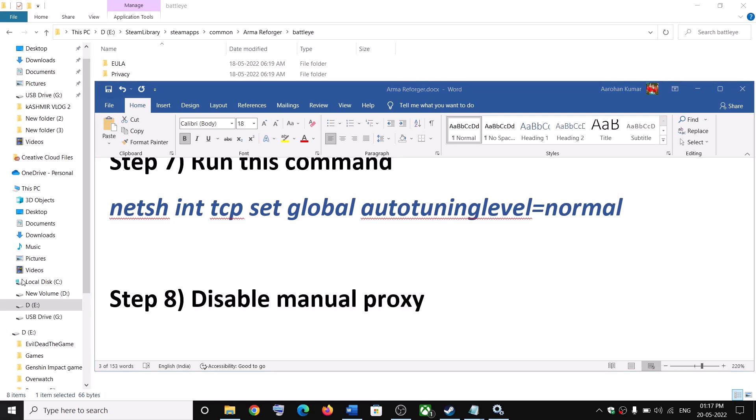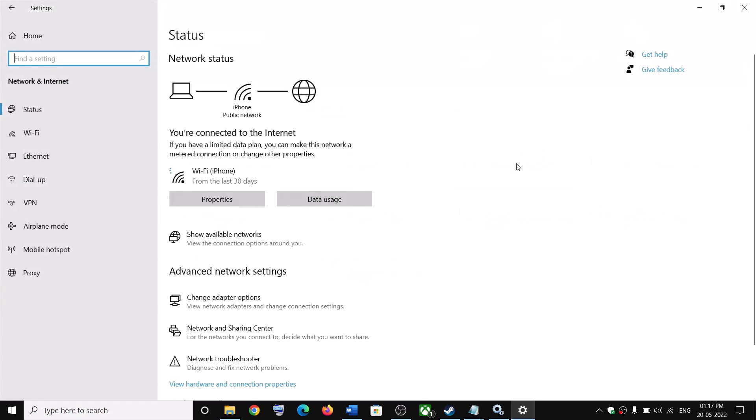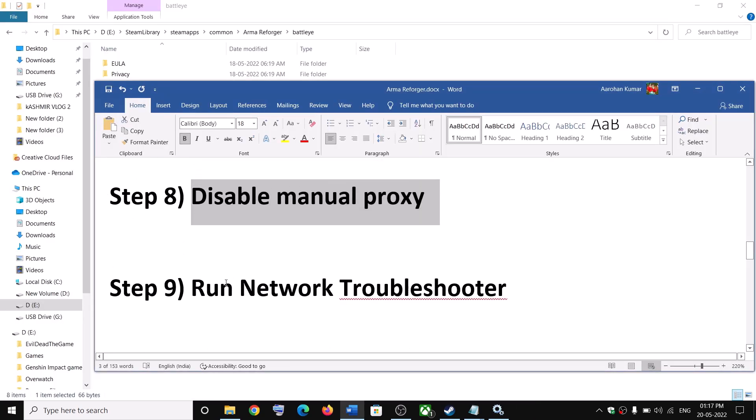The next step is to disable manual proxy. If you have manual proxy enabled, disable it. Go to Start Menu, Settings, then Network and Internet. Select Proxy and if it is on, turn it off.